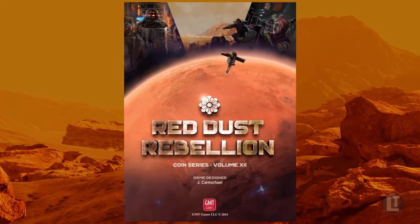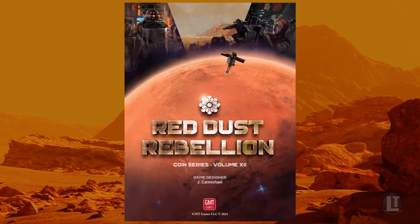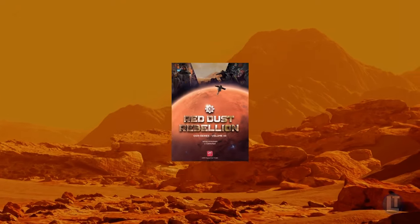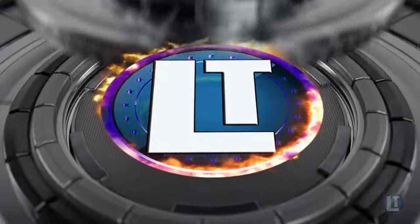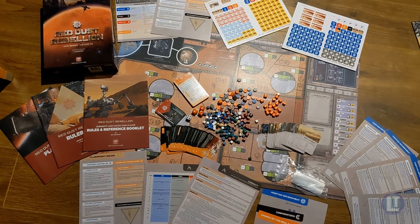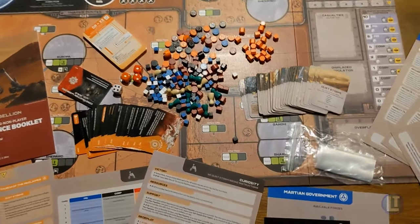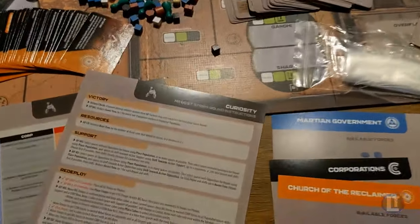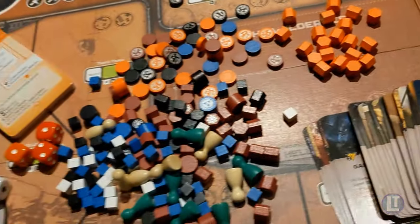The latest COIN game from GMT doesn't even happen on planet Earth. Red Dust Rebellion is COIN on Mars, and I'm going to show you what's inside the box as we rebox it today here on Legendary Tactics. This is the first COIN game that takes place in outer space, or at least on another planet, and this game has a lot going on.